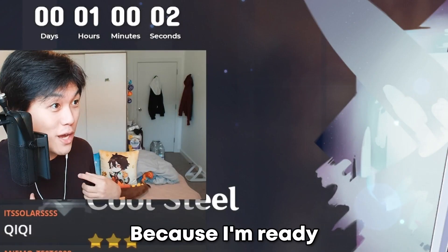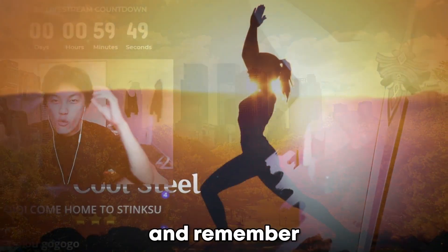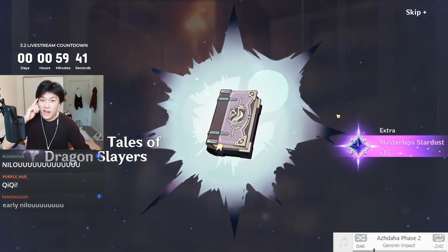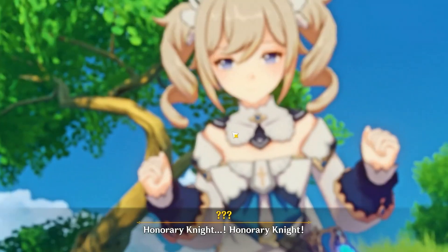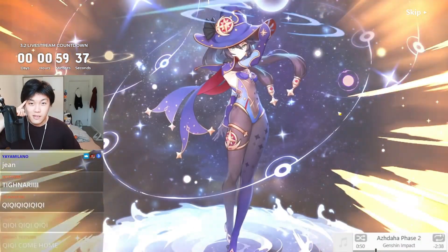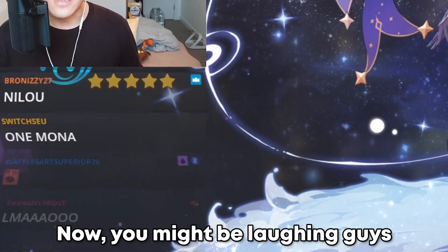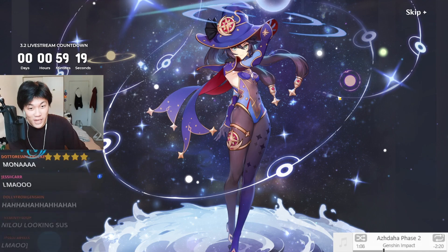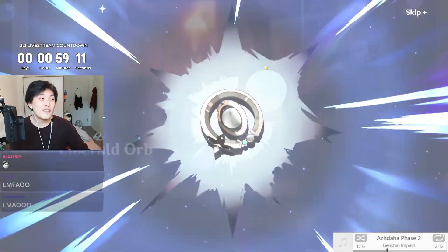Are you ready? Because I'm ready. Look around you, take in the atmosphere, your surroundings, your environment. Remember and ingrain this special moment inside your head — when I get two five-stars. That is a Hydro character that I did need. You might be laughing, but I actually wanted Mona, okay? So this is still okay because Nilou is still in this multi. Surely she's in the next multi.